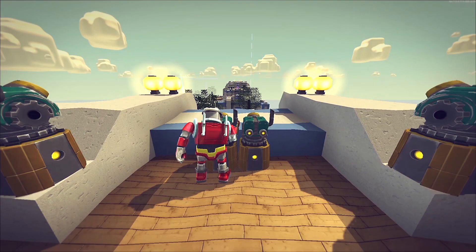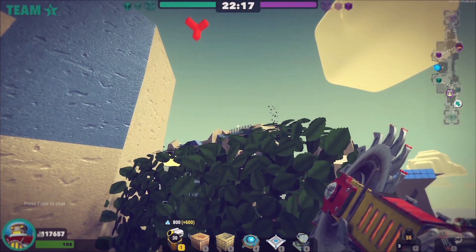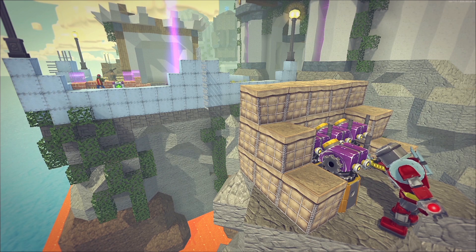Place his unique mortar, up to 20, around the map to enable his special mortar volley. The launchers aren't the toughest, so keep them out of sight.